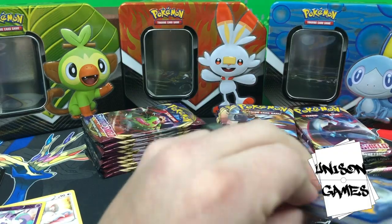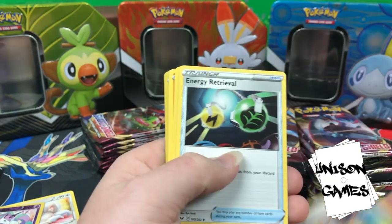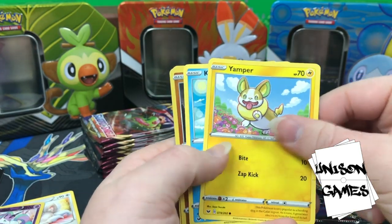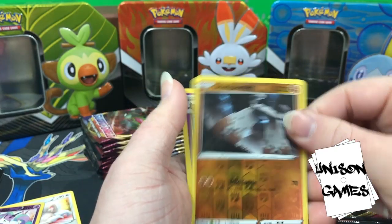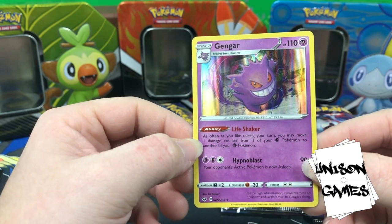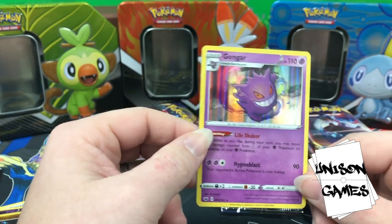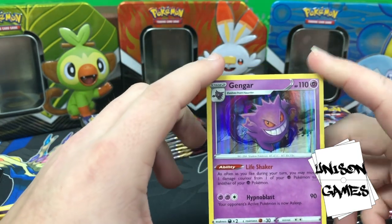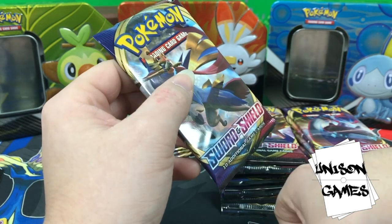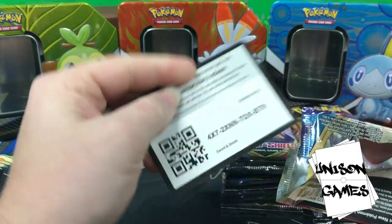Fire Energy — good way to start — Dugtrio, Switch, Energy Retrieval, classic Galarian Zigzagoon — very good — Gossifleur, Silicobra, Yamper, Crabrawler, hollow Stonjourner, and Gengar. Gengar is actually really interesting. Life Shaker: as often as you like during your turn, you may move one damage counter from one of your Psychic Pokémon to another. If we get some tankier Psychic Pokémon or ones that do more damage based on damage they have, this could see play — especially with Evolution Incense, Quick Ball, and Rare Candy making Stage 2s easier to get out.